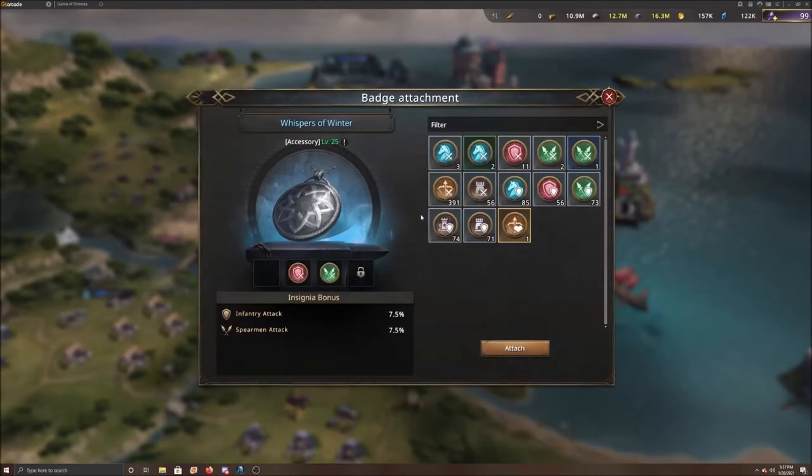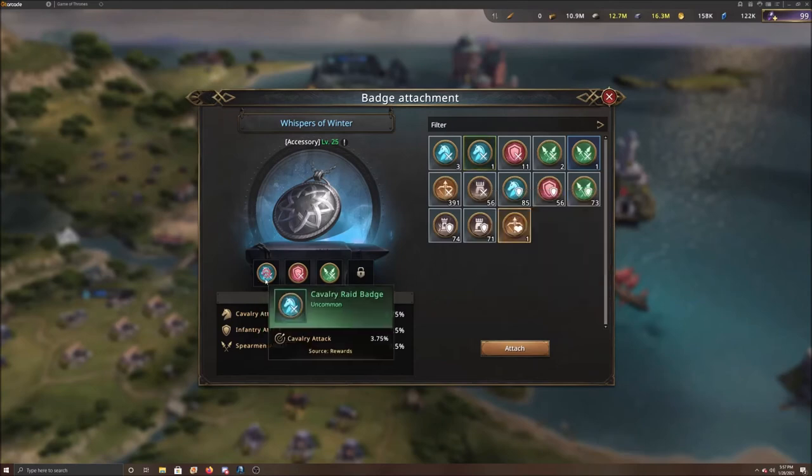Now there's only one slot left. Click on it and put in that last badge — it's only three point seven five percent instead of seven point five, but attach it anyway. Then disassemble the rest. When it's time to upgrade, you can take it off or just upgrade it from this screen. The best approach is to disassemble in your blacksmith shop first, then once they're attached to your equipment, upgrade them directly from there.